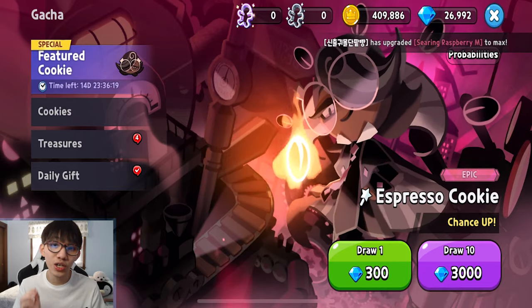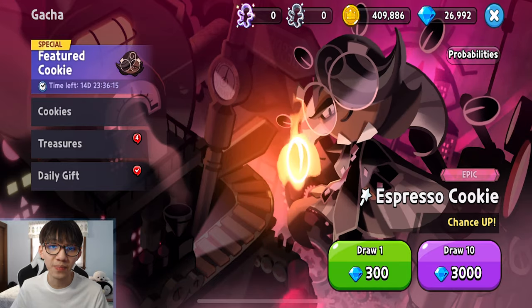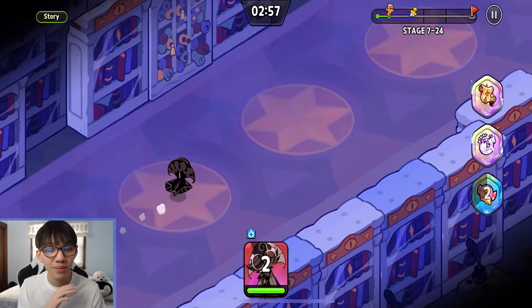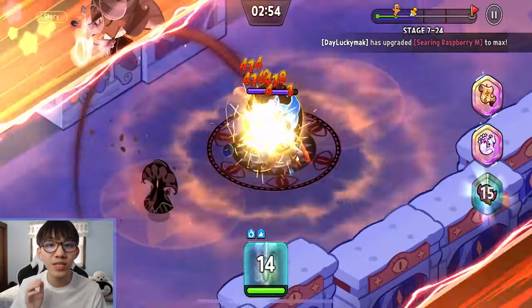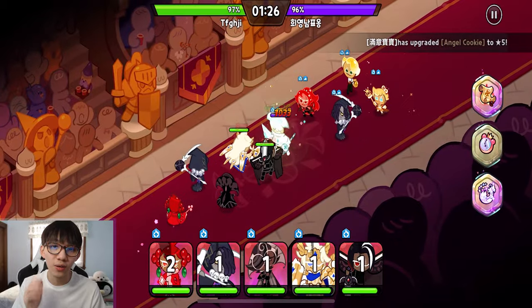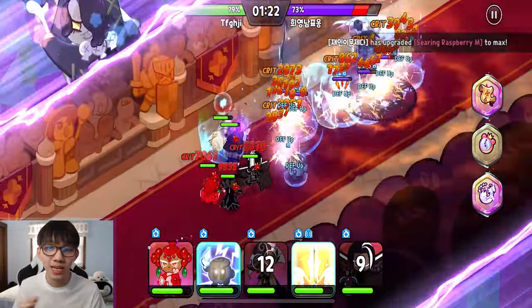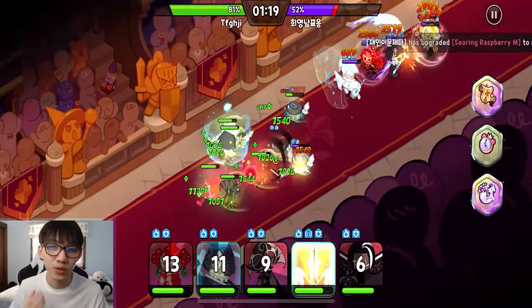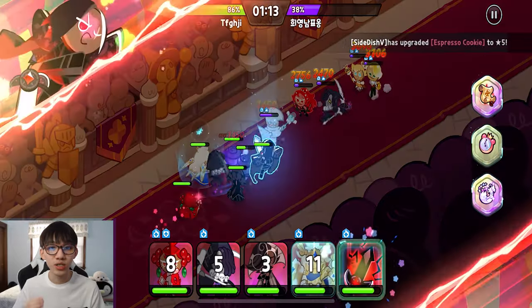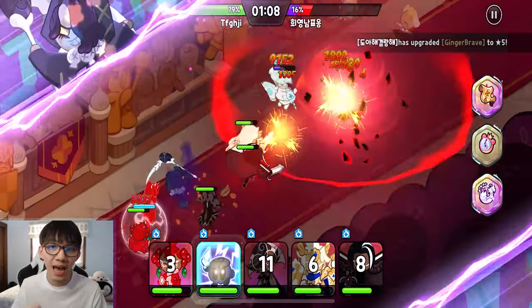It doesn't matter what anyone says — just know that Espresso is the best cookie because of the ultimate. Espresso's ultimate is a stun cap move, which deals damage to the whole area and stuns every single opponent. Not only is this good in PvP, it's also good in questing and killing monsters because it stuns every monster in its way, except a few exceptional bosses where bosses don't get stunned at all. So Espresso is really good at PvP and questing — it's a must-have cookie.